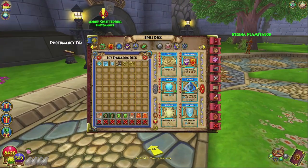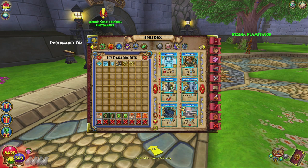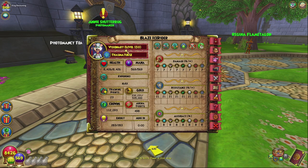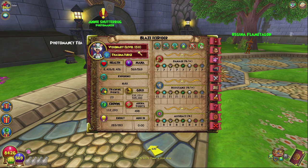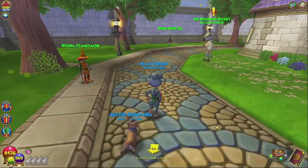First things first, the Catacombs becomes available once you've reached two requirements. One is receiving your Scion spell, which you get in the very beginning of Imperial Part Two, and the other is you have to be level 130. Once you have both these requirements complete, you can go to Golem Core and receive the quest from Renee Wolfden.